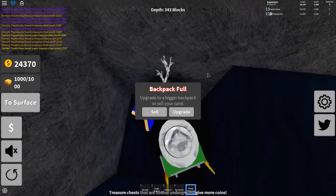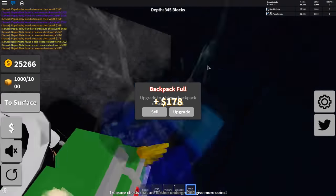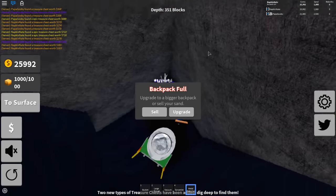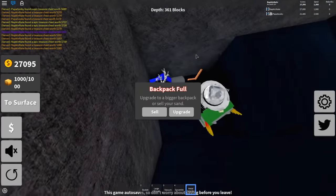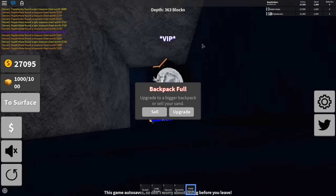We can just get the treasure chests - we don't even have to dig. Let's just go for the treasure chests. They're insane down here. It's probably a higher percent chance of finding them down here. It's actually worth it down here to get these. It's almost like it forces you to buy the game pass at this rate, because it doesn't matter what backpack you have - it's still going to fill up insanely fast.